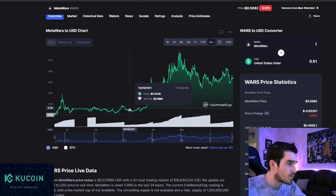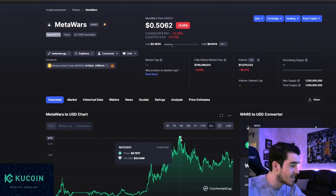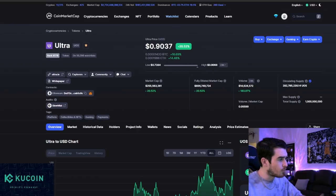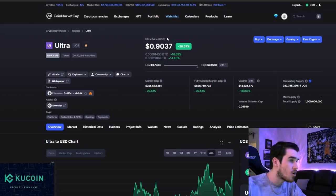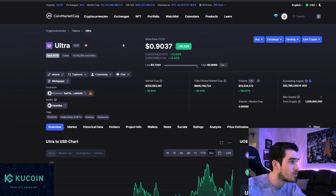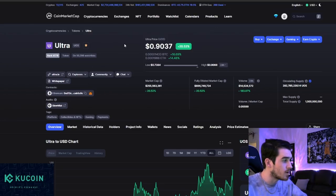MetaWars — we got in about 20 cents, posted the video at about 27 cents, and it got as high as 76 cents. Ultra, the game distribution platform aiming to be the Steam of blockchain games, is already up to 90 cents. If it pushes all-time highs, it will be in price discovery mode. The money is going to start trickling down into use case coins — smart NFT platforms, game distributions, game DEXs. GameSwap also had a massive spike — the use case for crypto gaming is coming to the forefront.